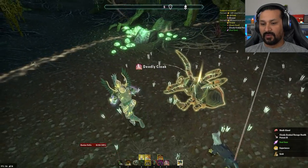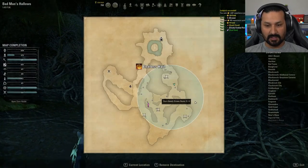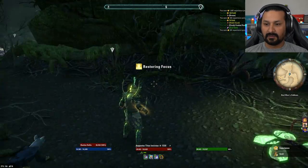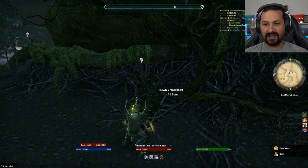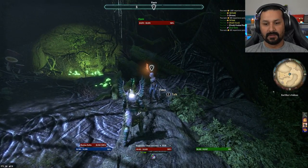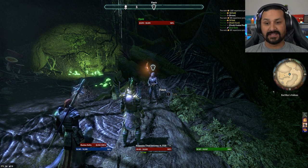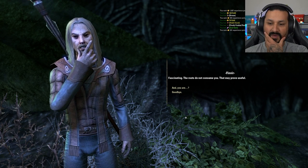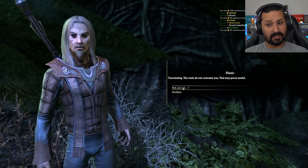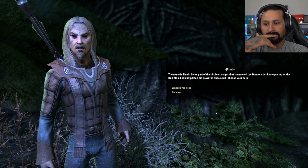It's kind of funny — all that waiting for just two seconds of fighting. The player moves to the next boss location. They encounter an NPC named Finvir who says: 'You don't look like an abomination against the Divines.' The player confirms they're not. Finvir notes the roots do not consume them, which could prove useful. He was also part of the circle of mages that summoned the Dremora lord.